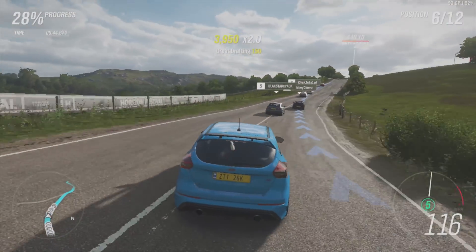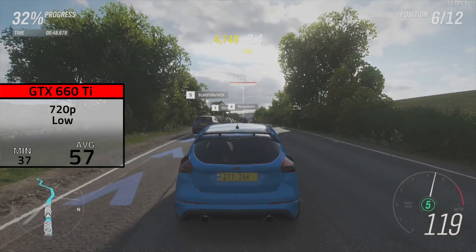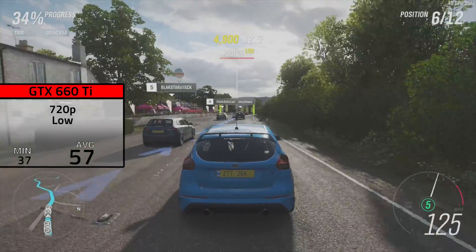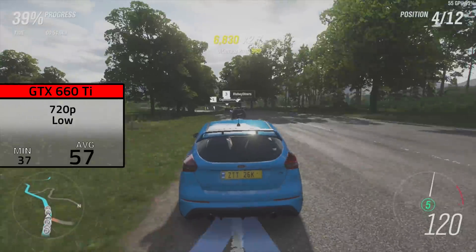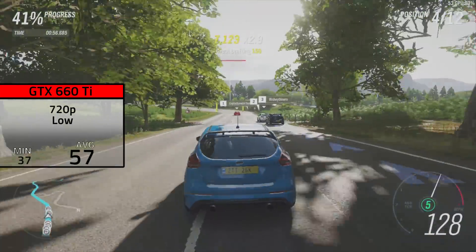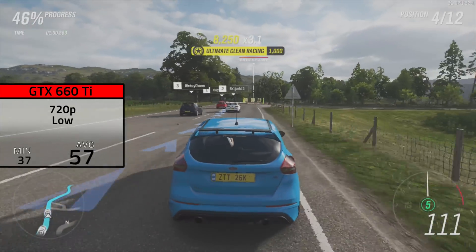The second card in our list was the GTX 660 Ti — make sure you check out my dedicated video on this one, it's actually pretty impressive still here in 2018. In 720p at low settings I got an average FPS of 57. 1080p at low settings was definitely playable, but we had to drop it down to 720p to get that 50-60 FPS mark.